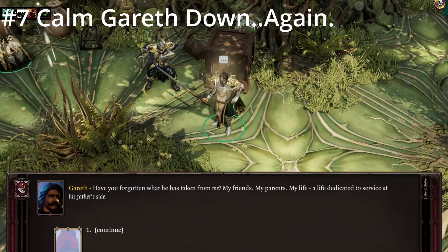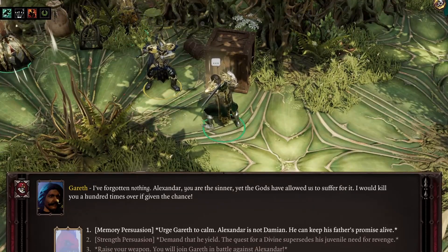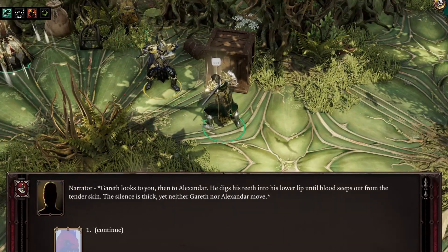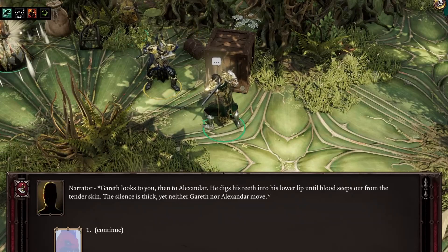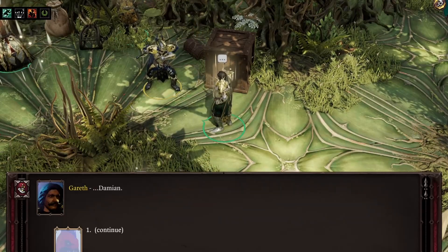On the other side of the island, Alexander is based up at the Mother Tree with Gareth staring him down. You can persuade Gareth to not seek revenge on Alexander, saving his life later in Act 4, or you can allow him to attempt to get revenge with you choosing a side to fight on.